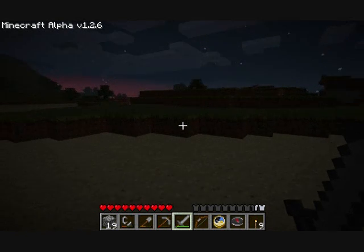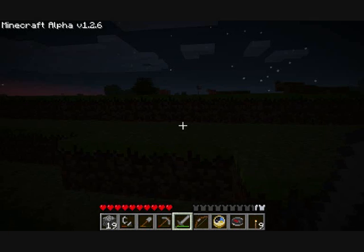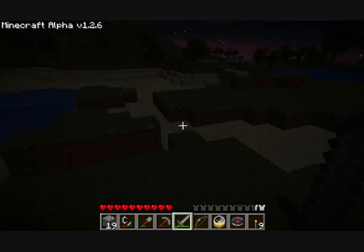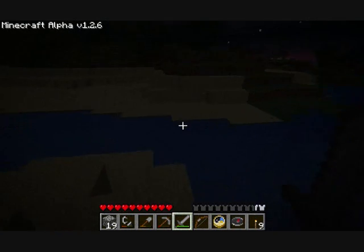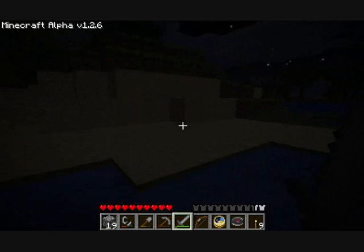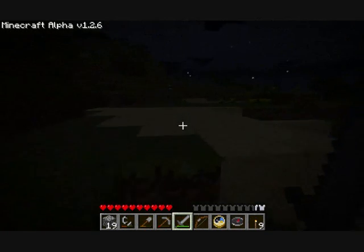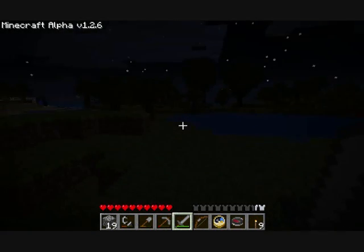A cool thing is since we have our skeleton dungeon, we can now have an ammo supply of arrows without having to use my flint and feathers. What can feathers be used for? Oh — there's more clay! Tempted... we'll take you home as well, little guys. The cold is taking me away — take my breath away. I think we should head home because it's gonna get dark.